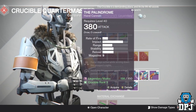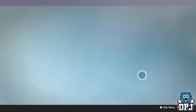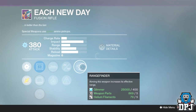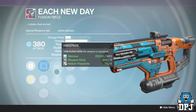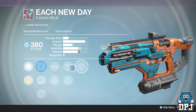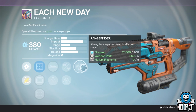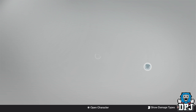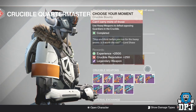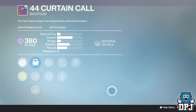If you're a fusion rifle person, the Each New Day isn't too bad — it has Rangefinder, Small Bore or Accelerated Coils, and Knee Pads or Underdog. Rangefinder with great stability on the Each New Day is not bad at all. I'm absolutely loving my Saladin's Visual at the minute — such a beast of a weapon. You get that from Arken's Forge, by the way.